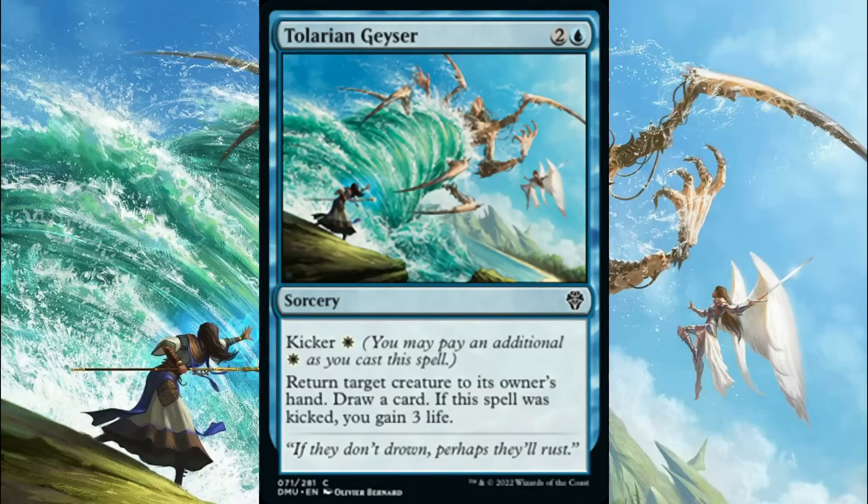There's also Talruu Geyser — three mana, two and a blue, for a sorcery. Note that card type, because I think it kind of kills this card. It has kicker white: return target creature to its owner's hand and draw a card. If the spell was kicked, you gain three life. If it were an instant, it'd be really annoying and probably standard playable. Even just paying three mana to bounce a guy and draw a card at instant speed would be very good, but at sorcery speed it's kind of terrible. Kicking it is fine — bounce a creature, draw a card, gain three life — but I have a feeling this card was an instant in playtesting and was made a sorcery because it was too irritating, not too powerful.